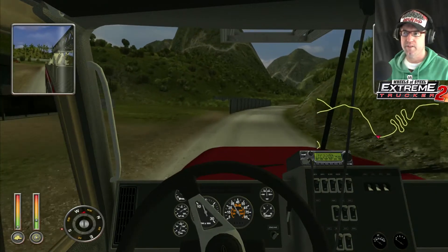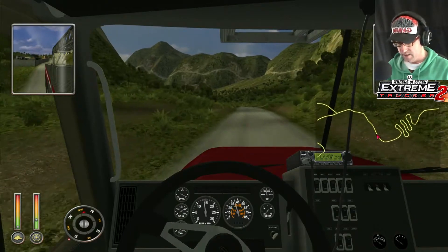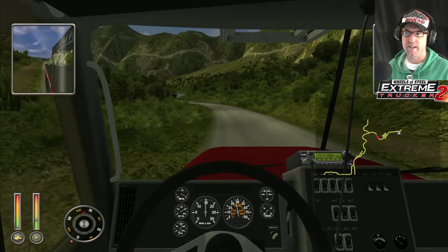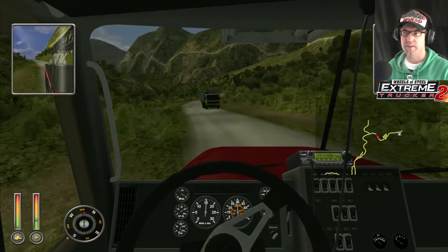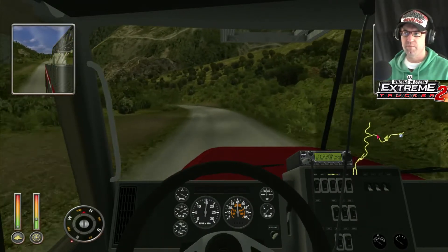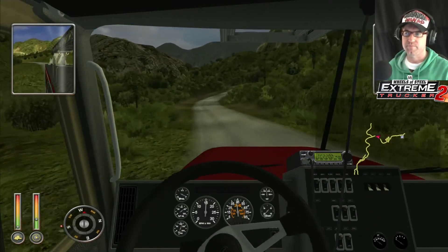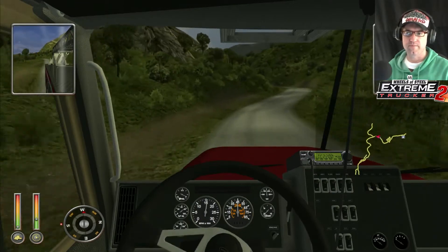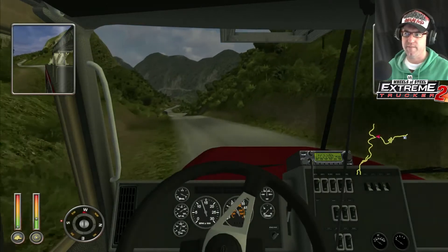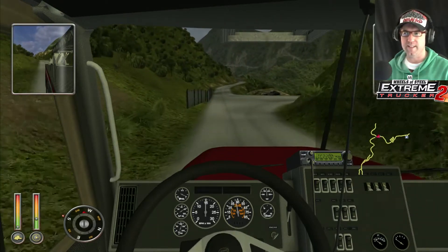There's a trucking area which we are not stopping at, but it's interesting to see. Let's zoom the map out a bit — there we go. We're going all the way down there. Hopefully we don't come across too much traffic, because traffic in this game is slow as — like mules and donkeys travel faster. I reckon donkeys going up the Grand Canyon would travel faster. Yeah, that's what we came out of last time when we went the wrong way in the last episode.